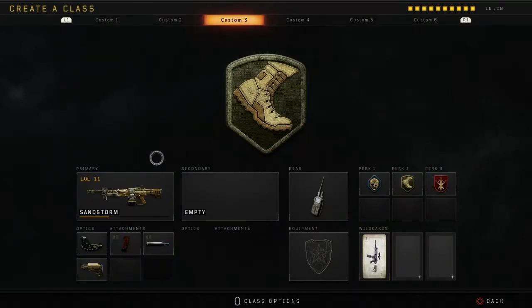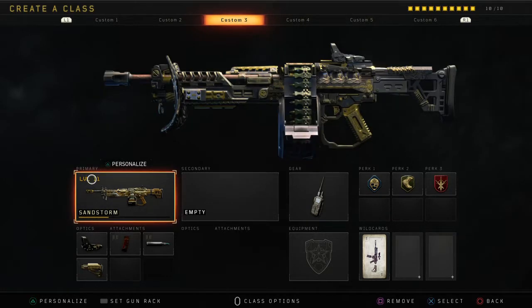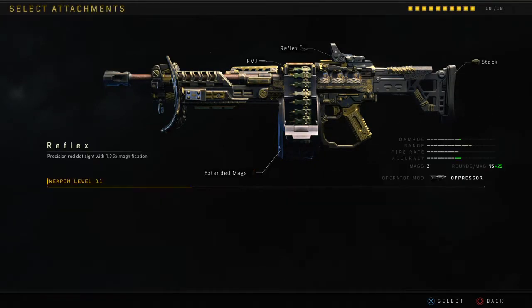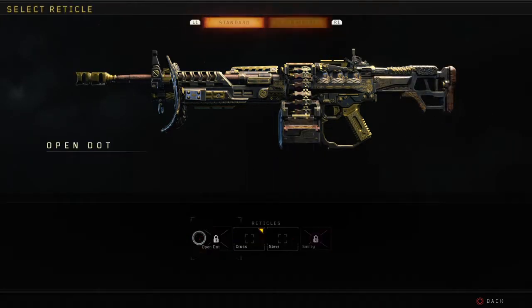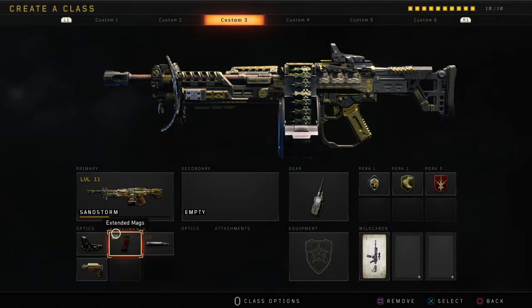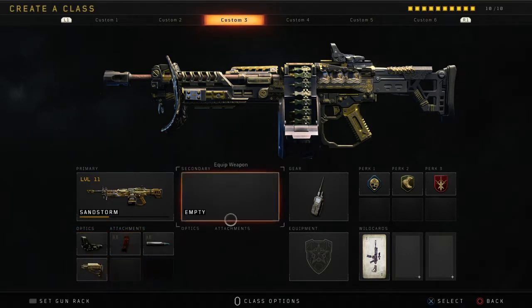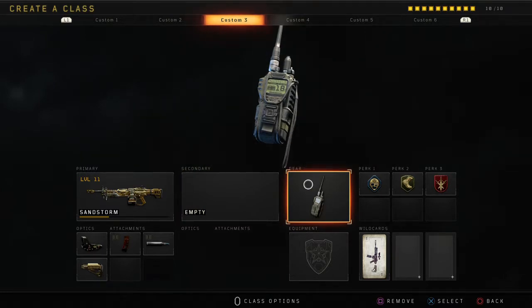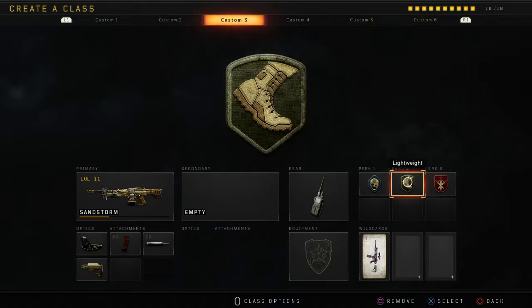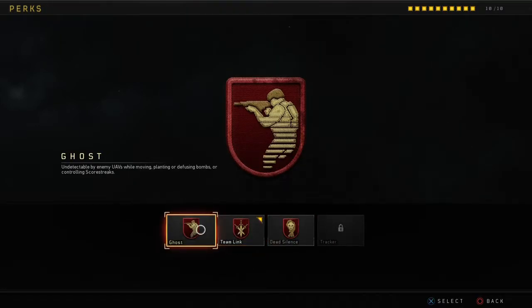For my third class I have the Sandstorm Titan with the reflex sight with cross, extended mags, FMJ, and stock. I really like the Cosmic device. For the perks: perk one is Engineer, perk two is Lightweight, perk three is Ghost.